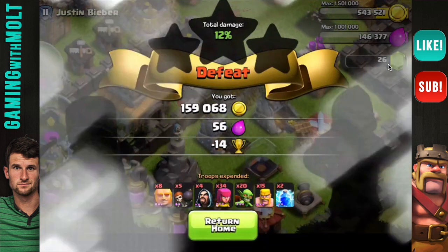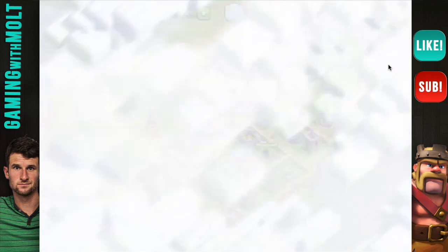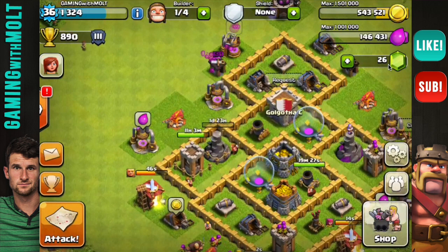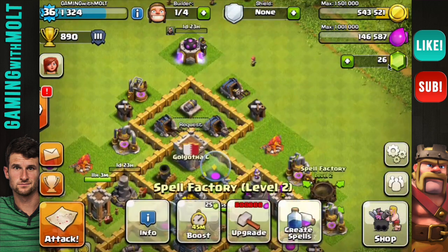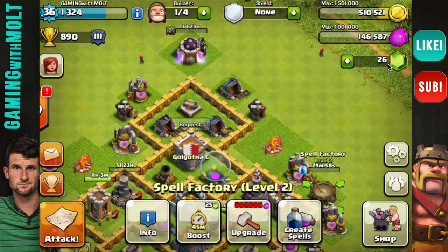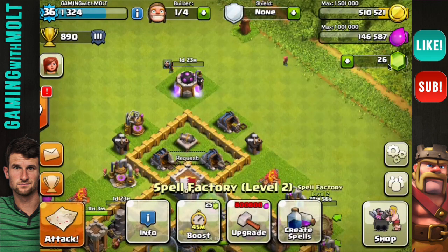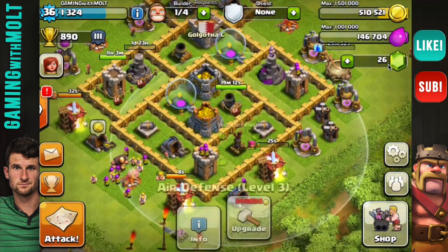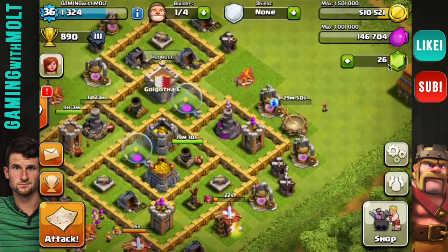So that's 159,000 gold, guys — my little Town Hall 6 going up against that Town Hall 7. That is not that bad. My spells to create cost 16,000, so we doubled up almost on each one of those lightning spells. Those were definitely very good lightning spells, and I'm definitely happy that I used them.